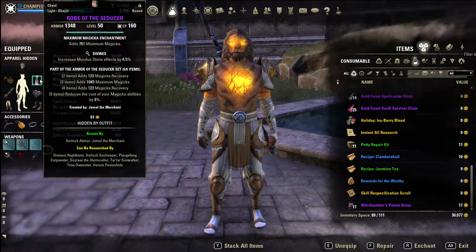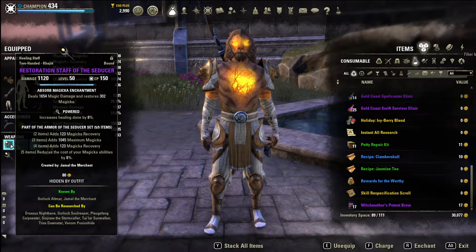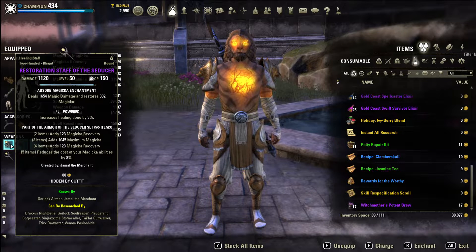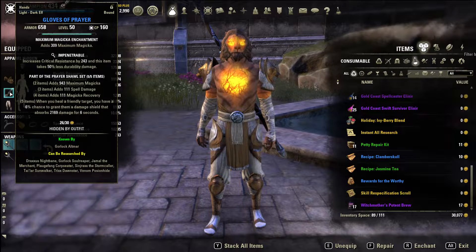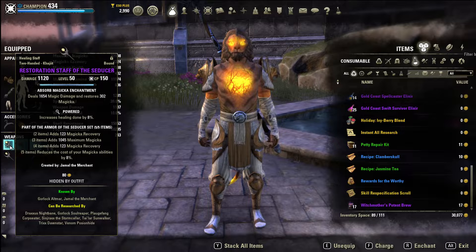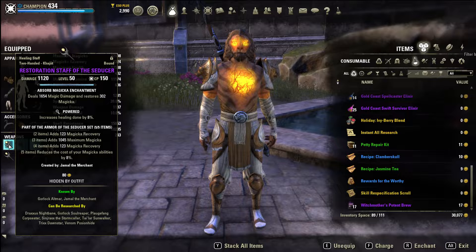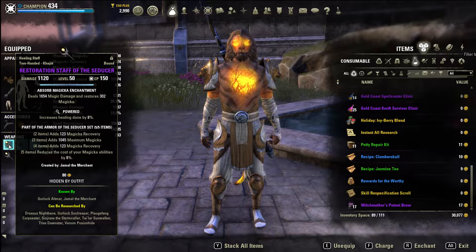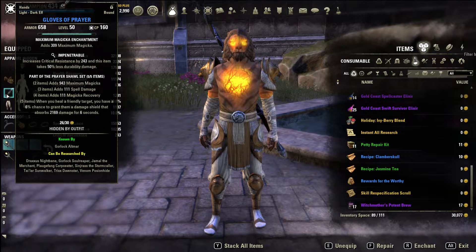You want divines on all that if possible. For the weapons we have Seducer staves - our other set isn't crafted so it's harder to farm. We do have Powered trait on the staves with an absorb magicka enchant, so we're going to have lots of healing done percentage.